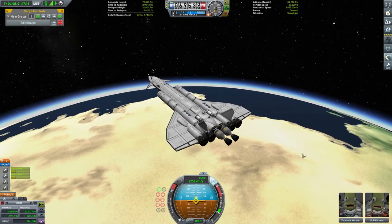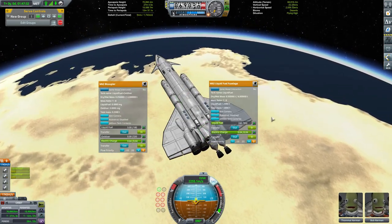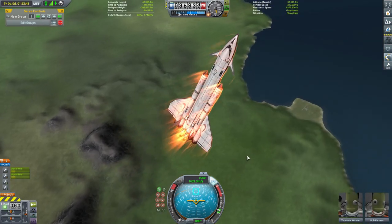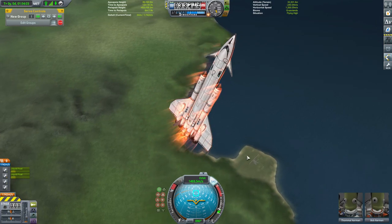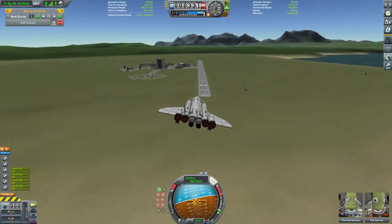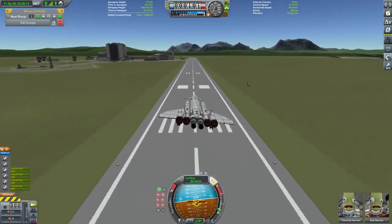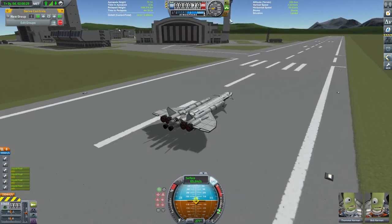We get a good descent. We're a little bit heavier than we usually are when we return from one of these missions, so we overshoot the KSC a little bit — but it's not a problem. We get ourselves turned around, kick in with those Rapier engines in air-breathing mode, and make our way back to the KSC, where we land on the runway safely with about two and a half thousand points worth of science to show for our troubles.